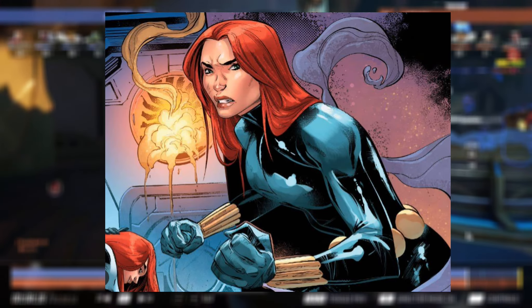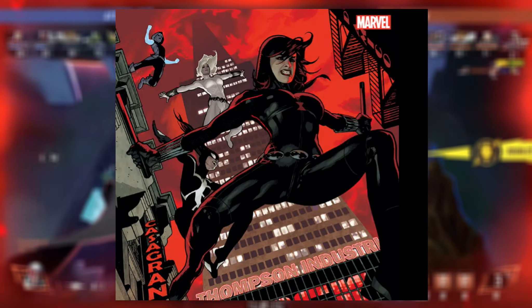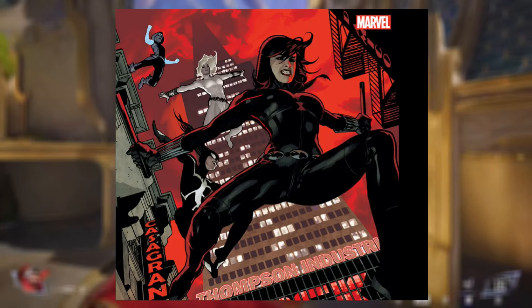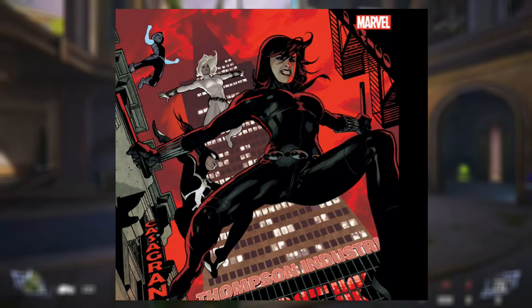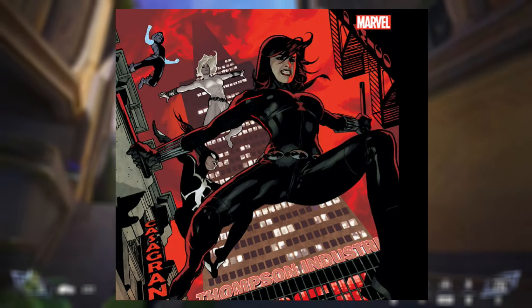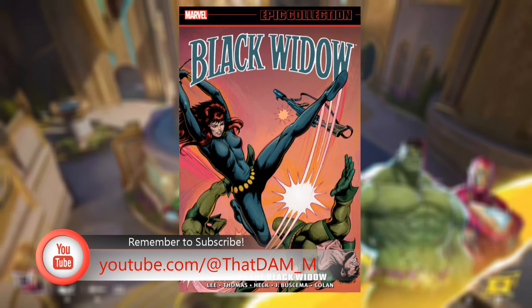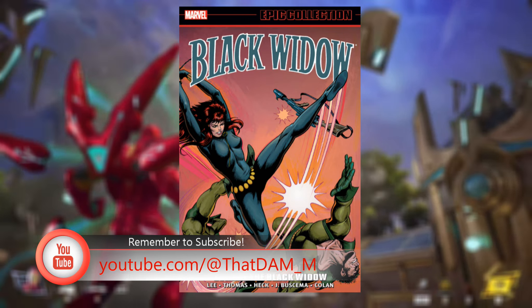Now let's get into her mobility. Black Widow's Edge Dancer is a dash ability that lets her move in any direction, propelling upward if she collides with an enemy or a wall. Combine that with Diving Strike and you've got a powerful follow-up attack that stuns nearby enemies after a mid-air dash. Plus, with Line Dash, Black Widow can fire a Widow's Line to zip across the map in a flash. It's all about positioning and control.